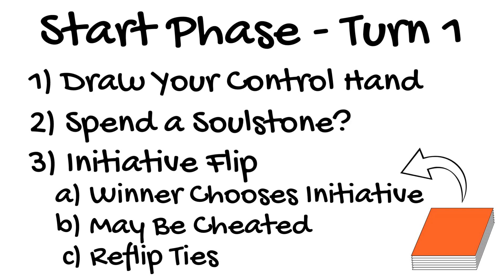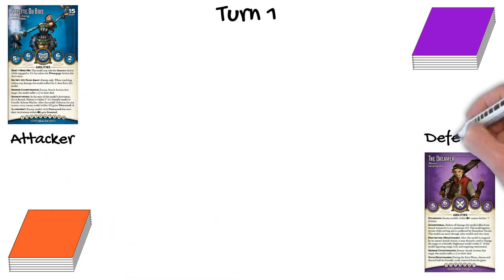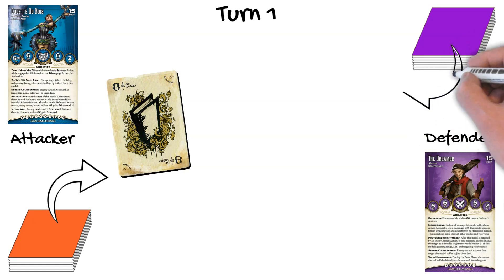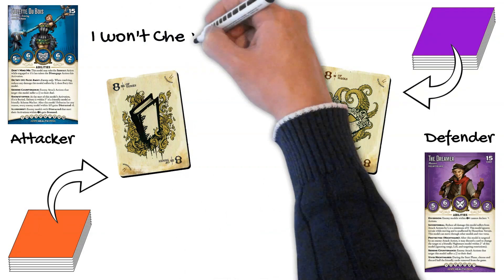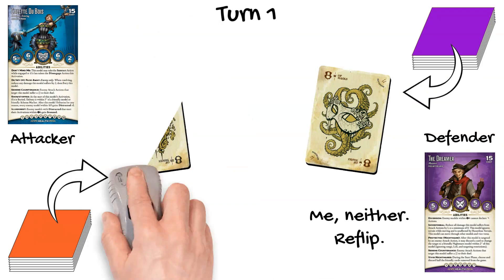While it may seem pretty straightforward, let's look at this in action a few times for clarity. Colette and the Dreamer flip for initiative. She gets an eight and he gets an eight. Colette is the attacker in this setup, so she has the prerogative to cheat first. If she does not cheat fate, the Dreamer could put a nine or higher down from his hand and win the flip. Alternatively, the Dreamer could also choose to not cheat fate and let it go to a reflip. This is what happens — neither player cheats fate, and they just reflip.